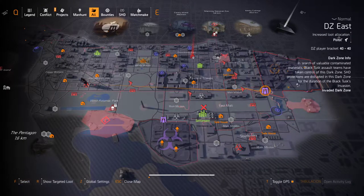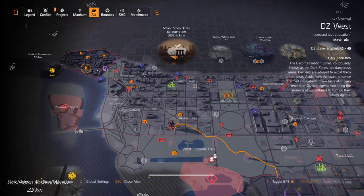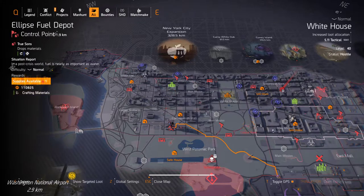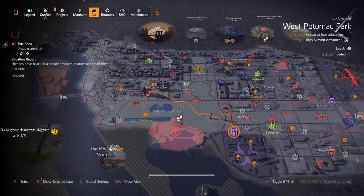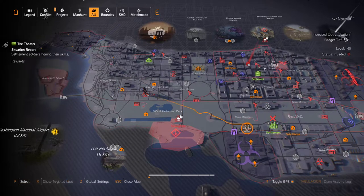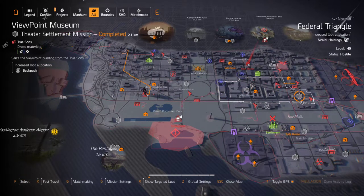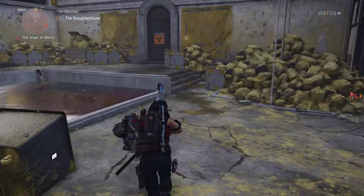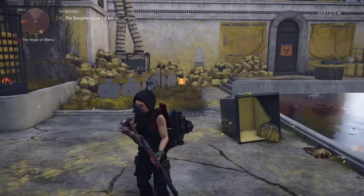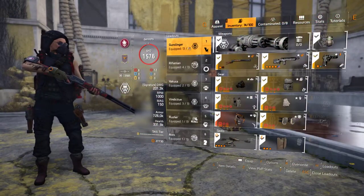The dark zones — east, south, and west — those places are going to show the masks, and on the contaminated zones here, here, or here for example, and some missions. So that's the first thing you should know.